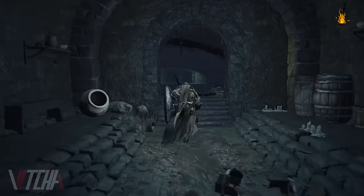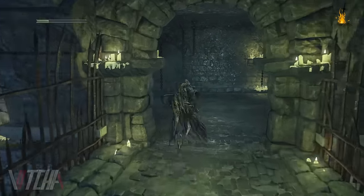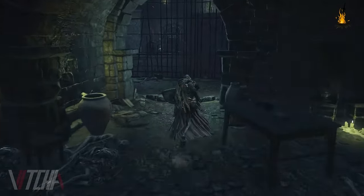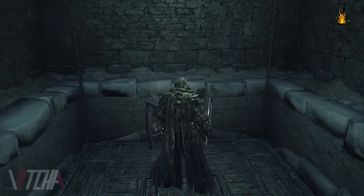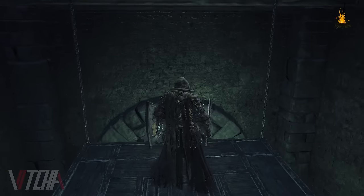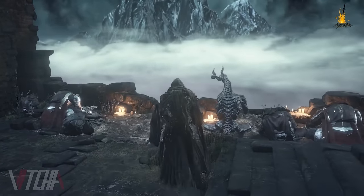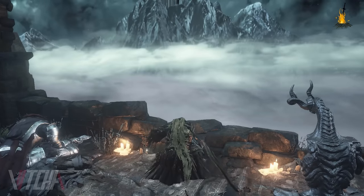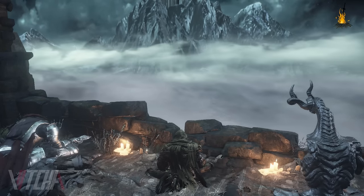Just follow this path until you find the Crumbled Dragon Disciple. Sit next to the Disciple using the Path of the Dragon pose. After a few moments you'll go into a cutscene and it will bring you to the dragon location.